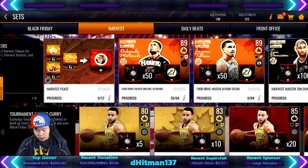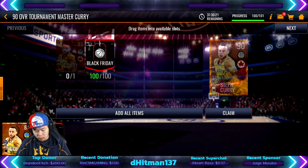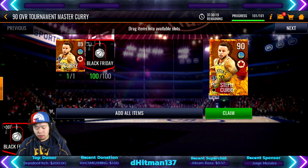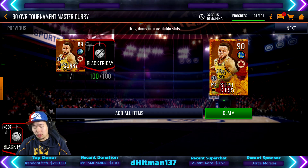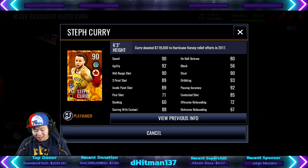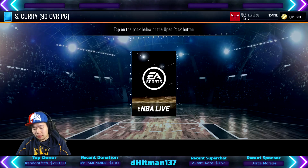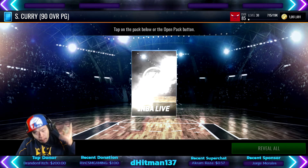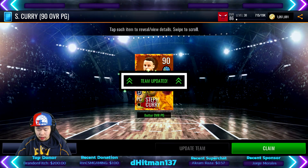To upgrade him to a 90 overall — Harvest Black Friday requires 100, and I could have 400, which is really close. We'll keep all the collectibles so we can do a bunch of other packs. We have a 92 mid-range, 98-93 inside paint shot — a very very good card. So we're gonna claim that; we'll get our first 90 overall no money spent. Might do some gameplay with that.